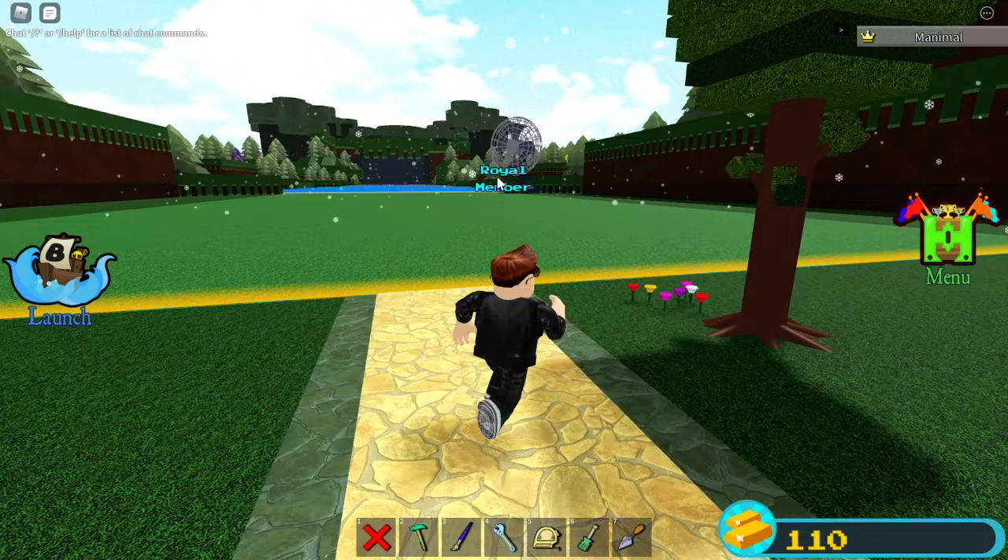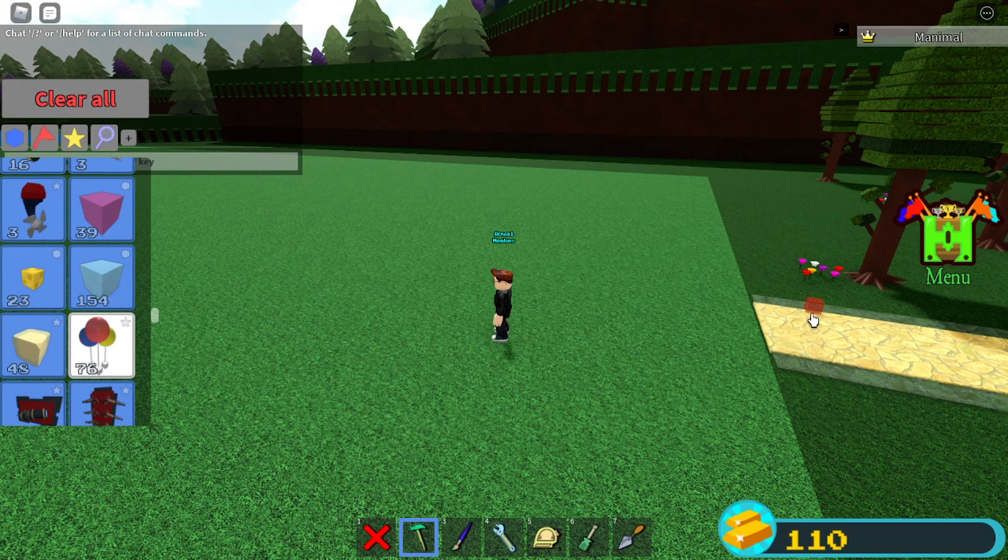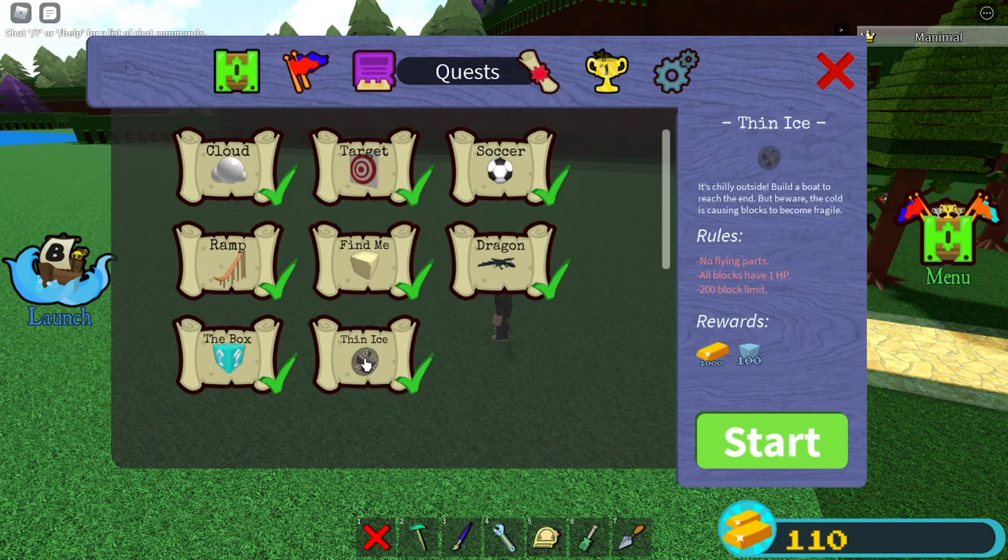Hello guys, and today I will be showing you how to do the Fin Ice Quest. So first, you want to make sure that you have nothing around because then you can't do quests. Then you open the menu and go to the quest area.